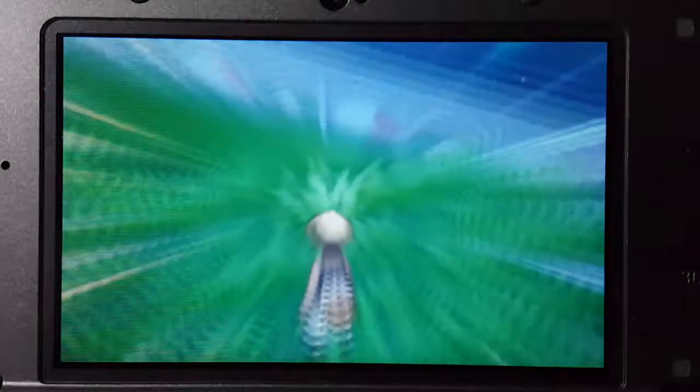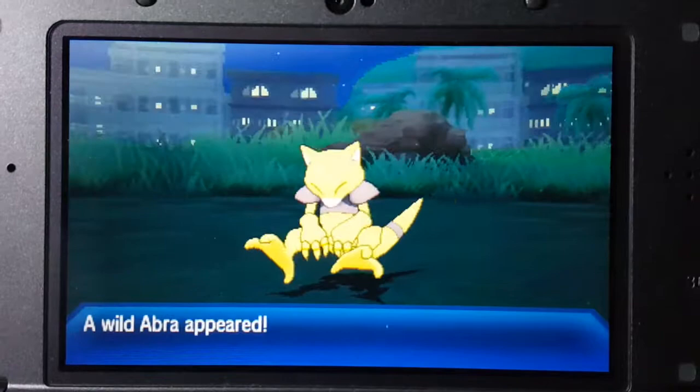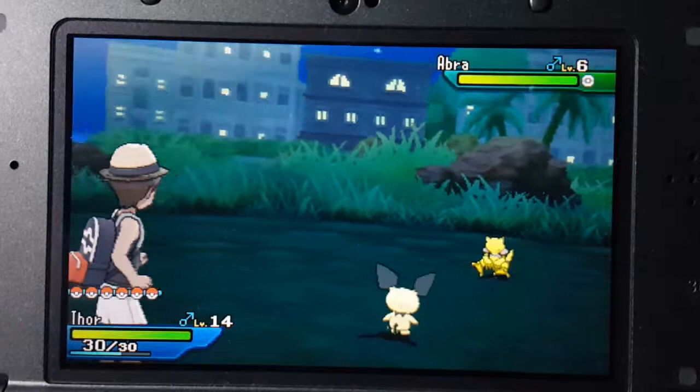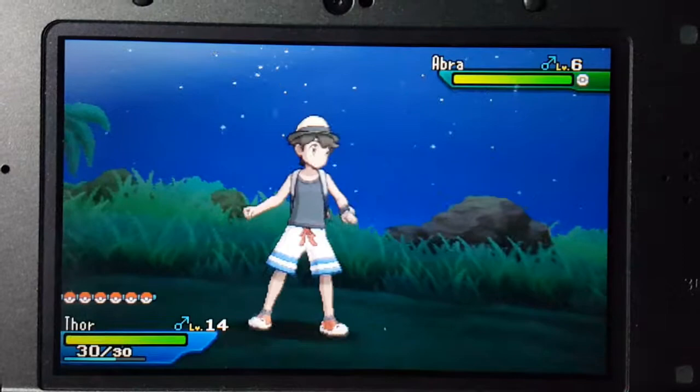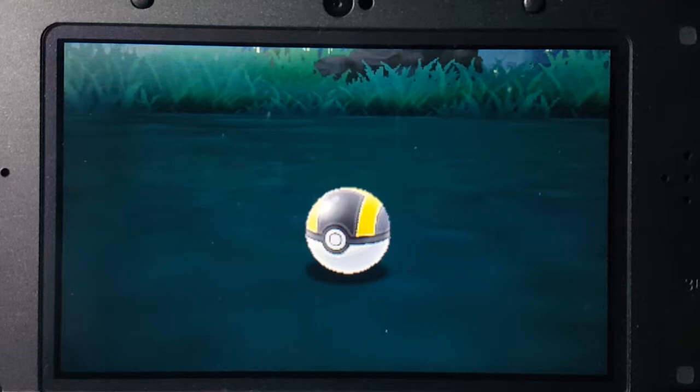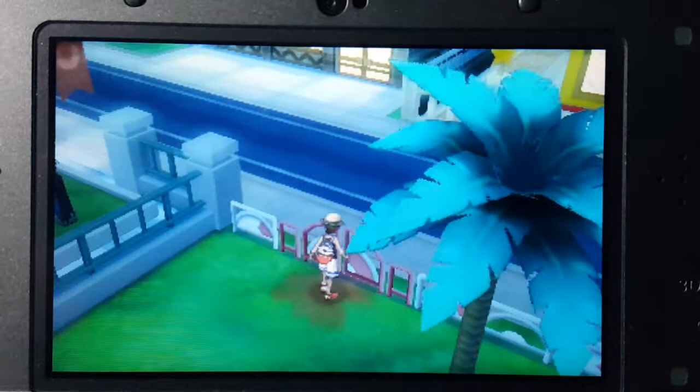Almost explored the whole Hau'oli City. Now they want to show up. I wonder if I should just try to catch one of these, because since I encountered it, it might be worth trading later on. Try an Ultra Ball since I don't have my Butterfree out. Well, it was worth a try. Some people might be having a real hard time catching that, so that's why I wanted to at least try.